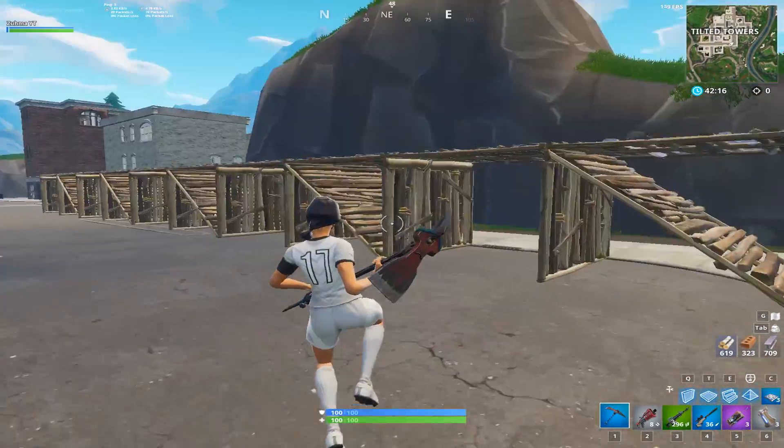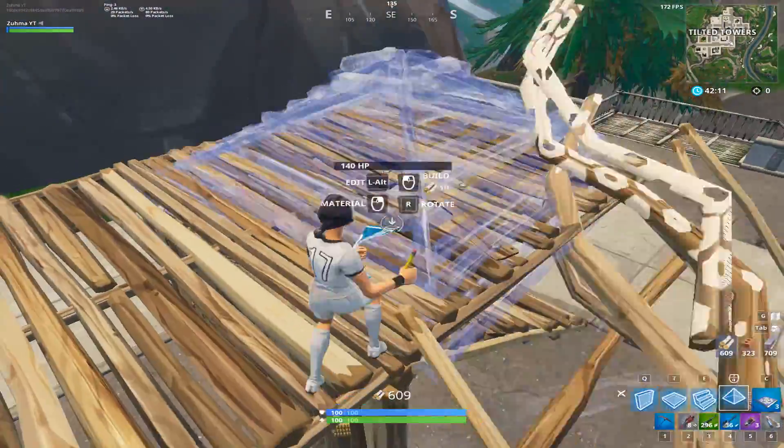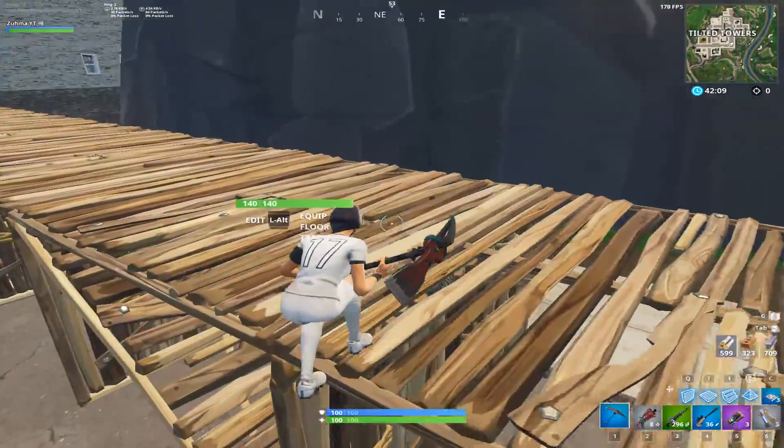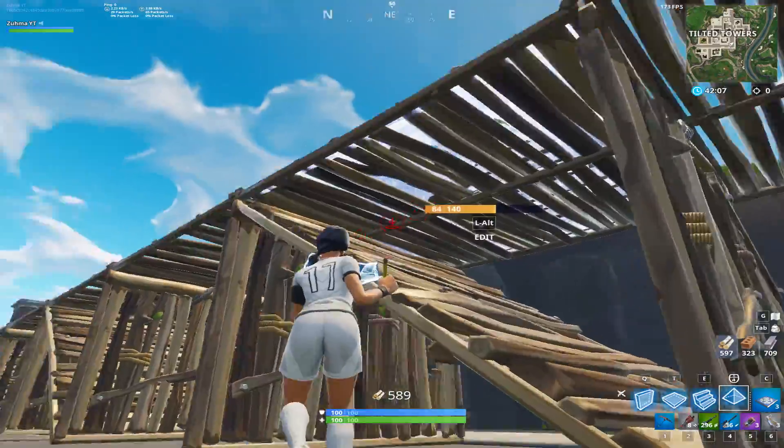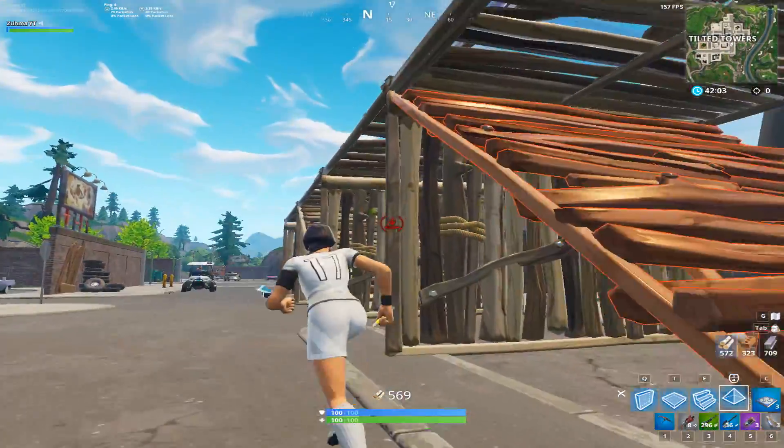Now if this is a bit too easy for you, the next thing you can do to make it a little bit harder is simply just add pyramids above where every ramp is. So there's a ramp here, place a pyramid, ramp there, place a pyramid — and just so on.